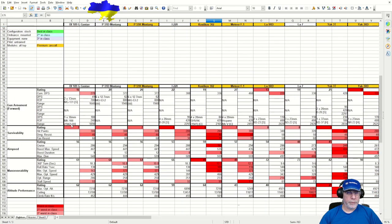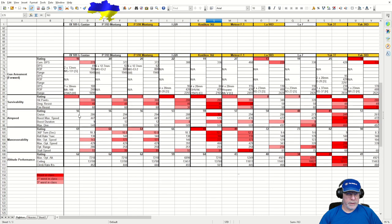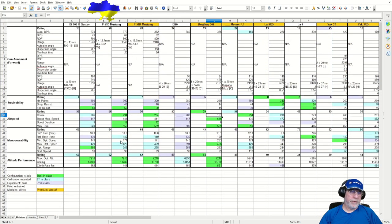We've already talked about armament. Looking at the worst-in-class figures, the minimum optimum speed and stall speed are third worst in class on both counts — though those probably won't bother you much. So what we have is, on the face of it, a high energy fighter with pretty poor weaponry.